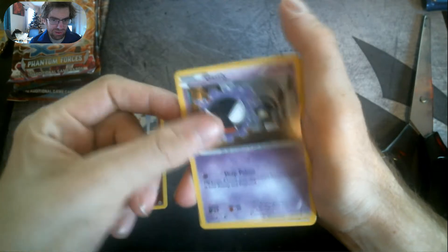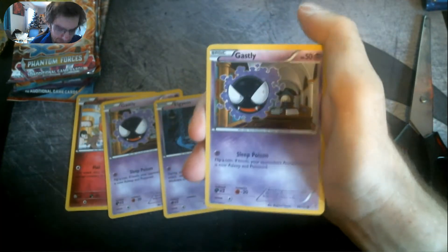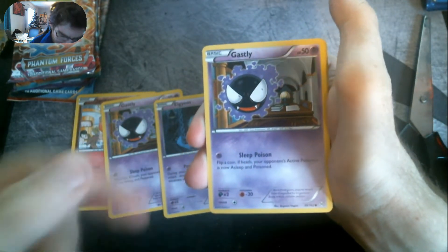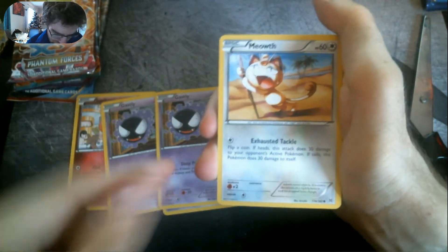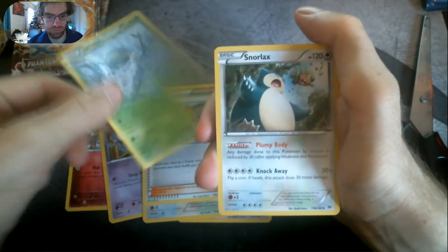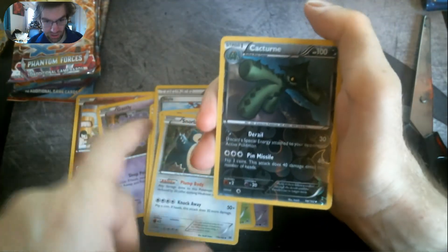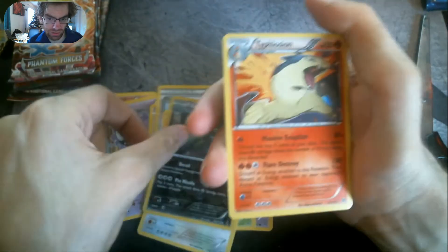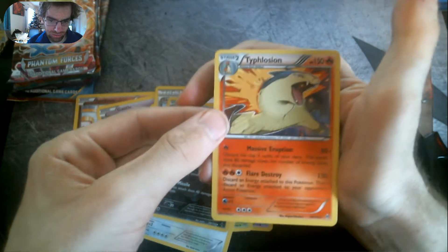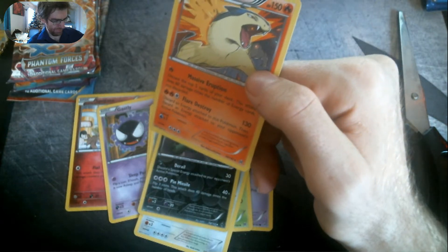We've got a Gastly, another Gastly — actually looks like exactly the same Gastly — a Meowth, Skylar, Spoink, Snorlax. The Reverse Holo is a Cacturne, and then the Holo Rare is a Typhlosion Holographic. Very nice card actually — I don't think I've ever had this one, or maybe a while back but I can't remember. Got very nice artwork on that one.